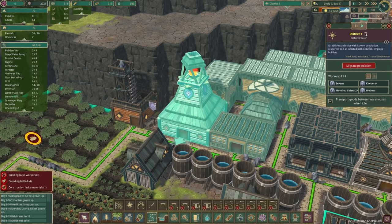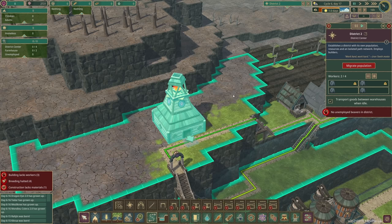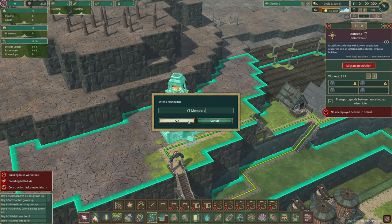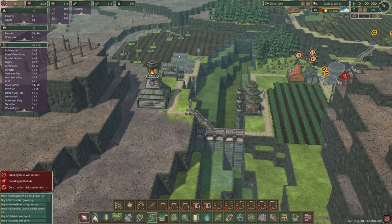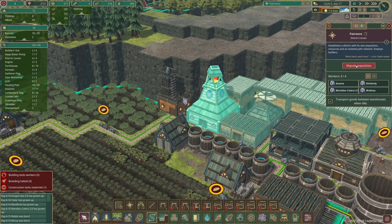So if we put our new district center here we now have a new district, but it has no beavers — we need to migrate some population. I feel like calling this district center the Patreons, after my Patreon supporters. And our new district — not district 2 — these are the YouTube members. Let's show some love to the YouTube members. Any beaver born in this district will be named after a YouTube member.